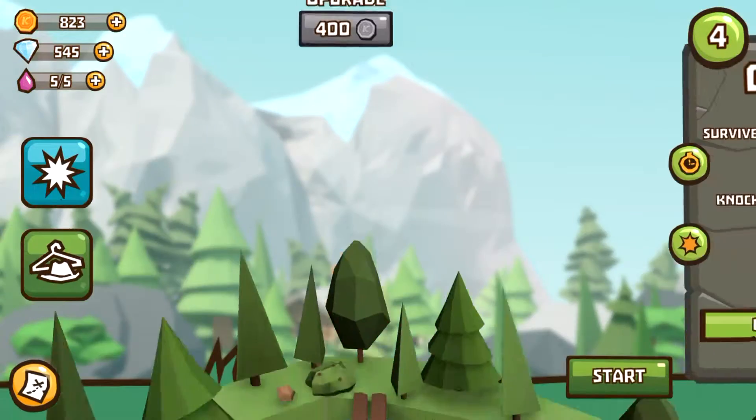Controls are pretty simple — it's left and right, and you hit things to destroy them. Your character also gets a special skill. In Moose's case, it's a quick dodge.